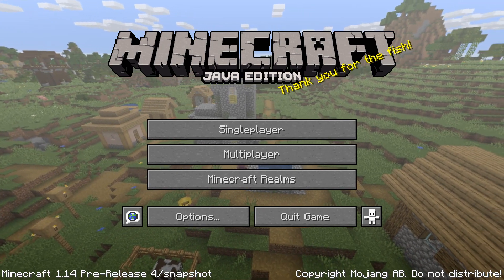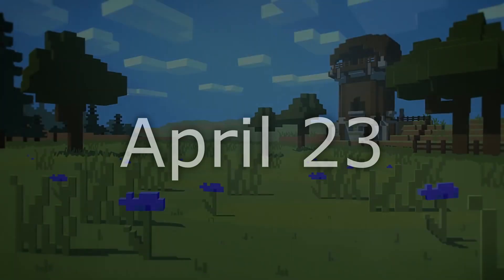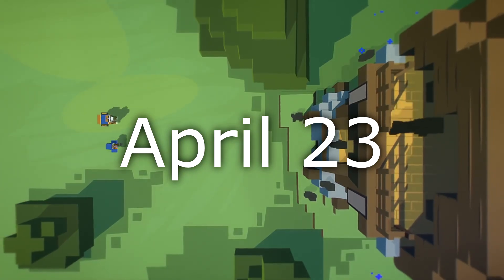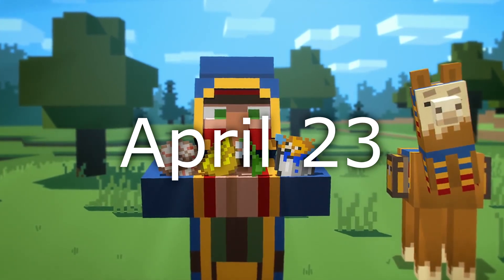We now have a release date for Village and Pillage. It's April 23rd — in less than a week, Tuesday, April 23rd. Ladies and gentlemen, mark your calendars.